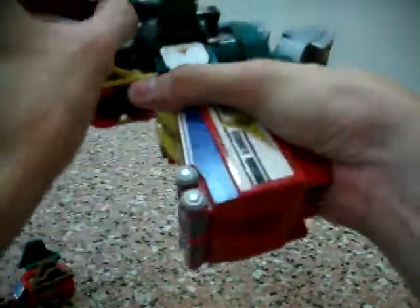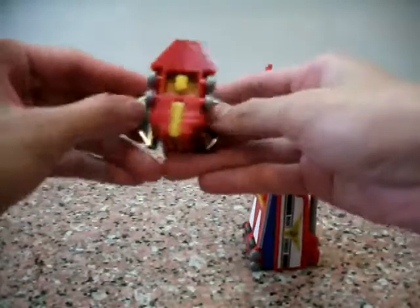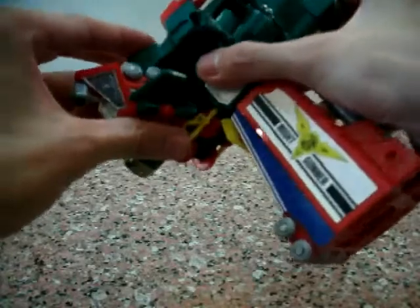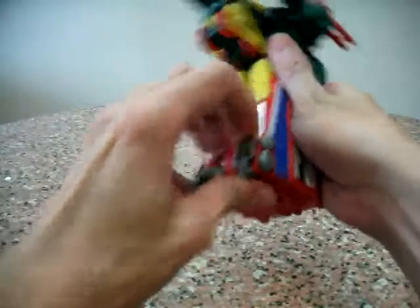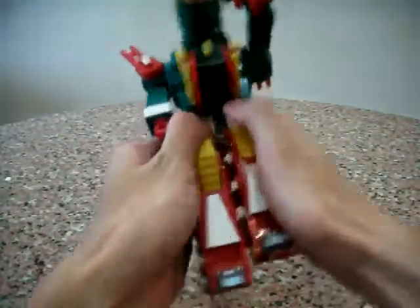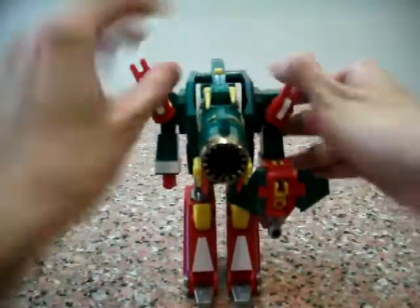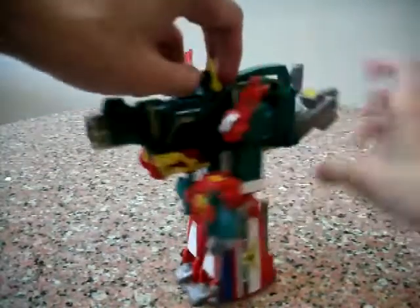Remove the fist — I have some problems getting the fist out because it's too tight, so what I need to do is first form his weapon, insert the weapon into the fist hole and get it out that way. Then lift down the feet, pull this, pull this, and move the guns out a little bit. The head goes up, and there we have Mike Gunner in robot mode.